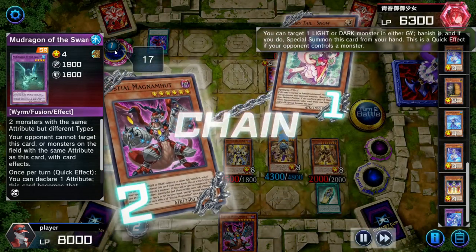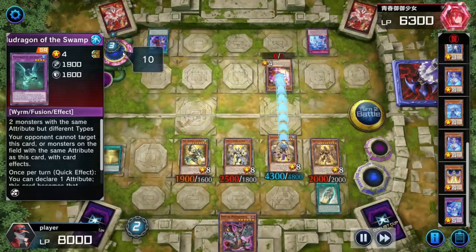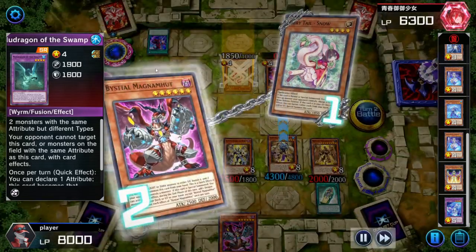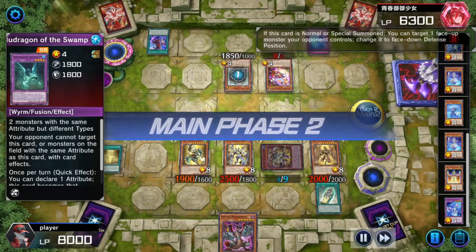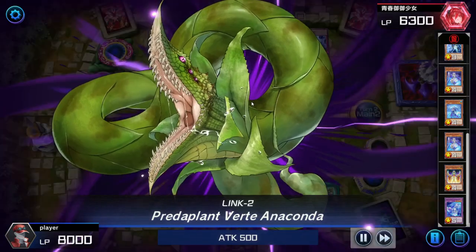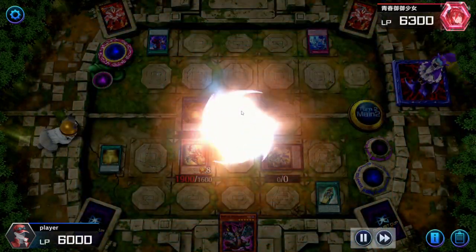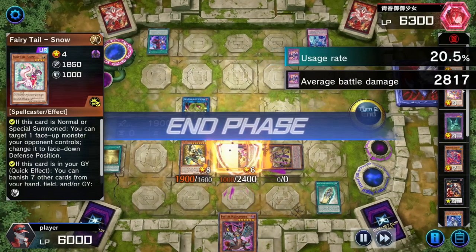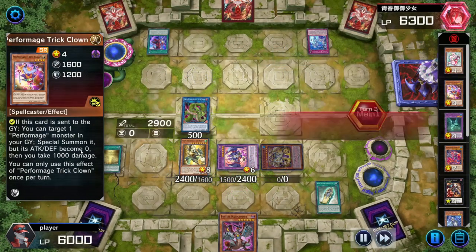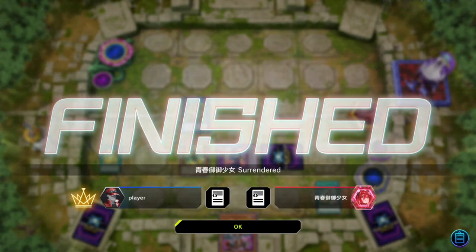I chain Magnum Wood to banish it — I was trying to bait out the second use of his skill so that his graveyard doesn't have much ammo left to banish. It's important — he has two level fours and could go into XYZ, so I need to prevent that. I go into Anaconda to Super Poly them, leaving him with one less level four. Now we've come to the end of this video — let me know your thoughts in the comments below. Thank you for watching.